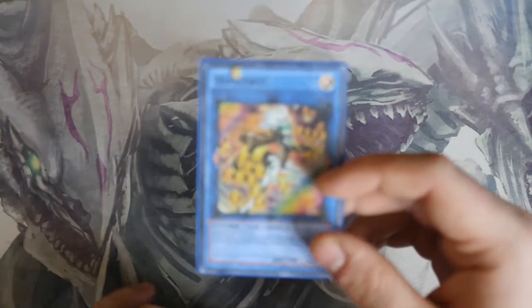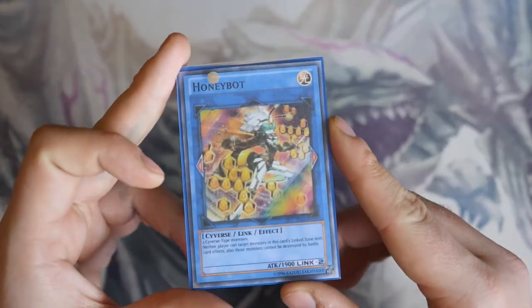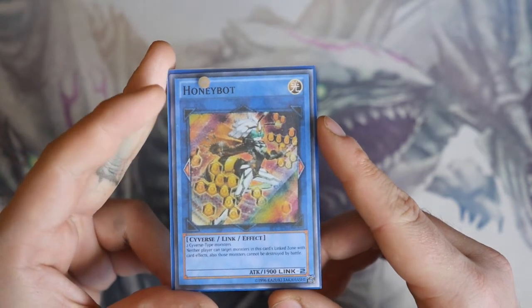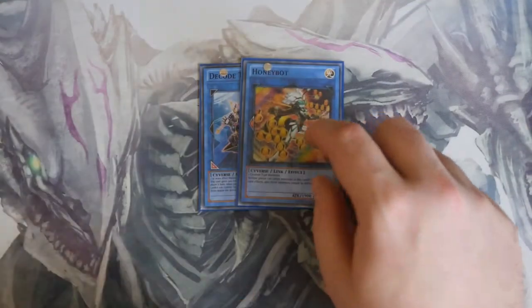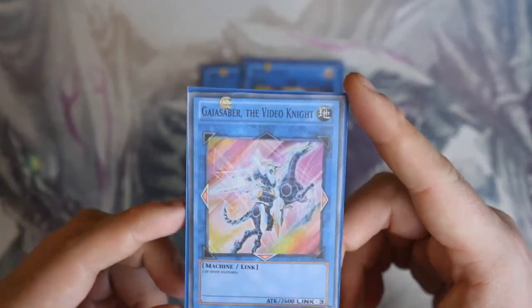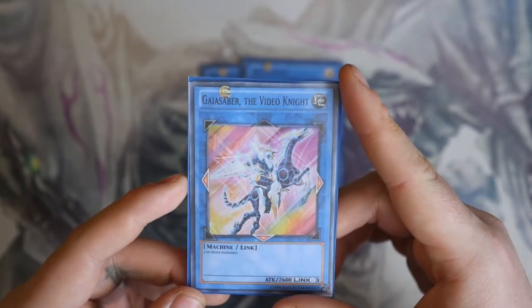Next we have Honeybot — two Cyberverse type monsters. Neither player can target monsters in this card's linked zone with card effects, and those monsters cannot be destroyed by battle. So it's essentially a protector.